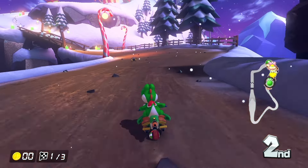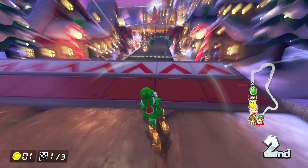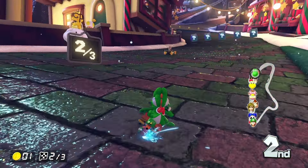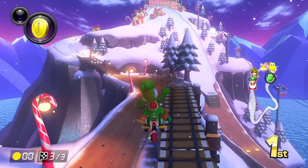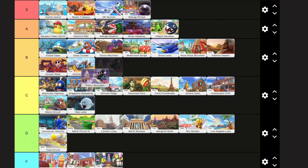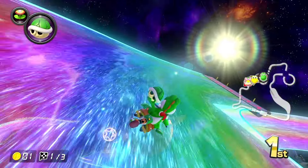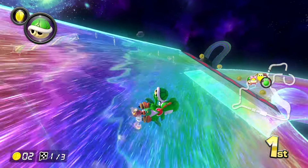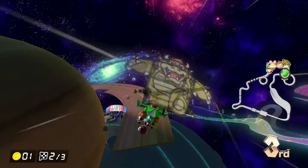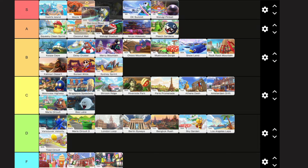Merry Mountain is the Christmas themed track for this game and it's still pretty cool. I like the different paths you can take near the start, and it has a pretty cool steep hill you can drive down at the end, so I'm feeling a nice solid B tier here. The 3DS Rainbow Road is one of the best rainbow roads that Nintendo has ever made. I really like the tracks that are just one big track split into three parts — it's pretty creative and really fun to drive on. Every part of this track is exciting and new, and it can't go any lower than S tier.